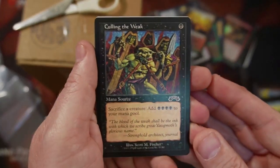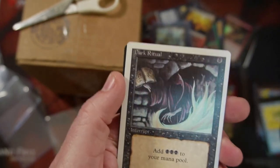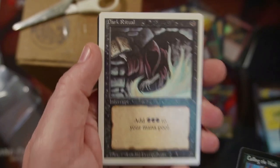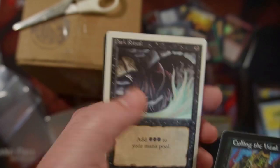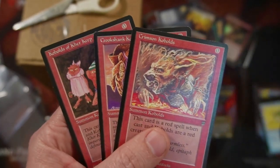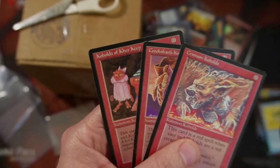We've got another Culling the Weak — another card from my awesome Commander deck. We have an Unlimited Dark Ritual, because I know there are lots of Dark Rituals out there, but this Unlimited one is mine. And then of course we've got some Kobolds, because I have a lot of Kobolds but I didn't feel like breaking up playsets. So I got one of each to go inside my Commander deck to help round out what's going on there.